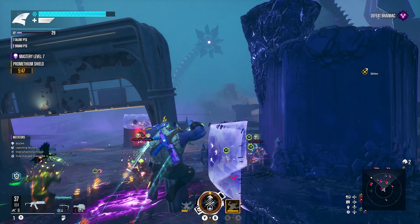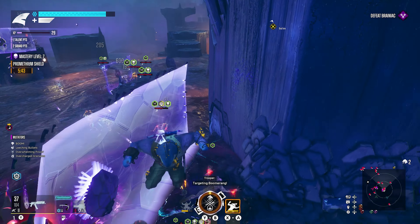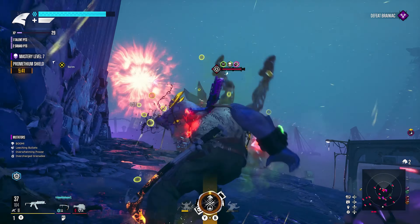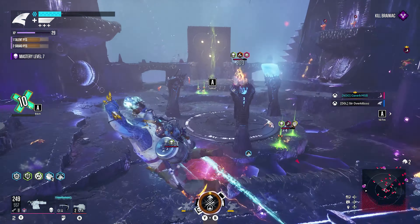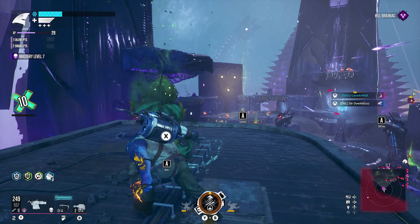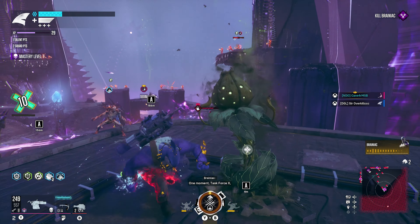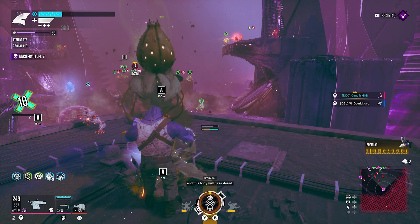When you're fighting him, you're going to get to a stage where after you're done countering him, he's going to start sending out a bunch of minions. If you're listening to the audio, you're going to have an ally tell you that they're going to send out a poison to help poison all the enemies.